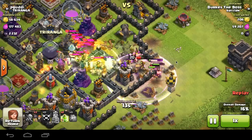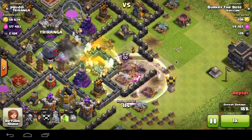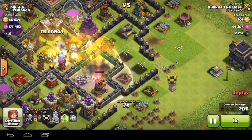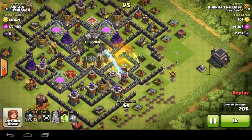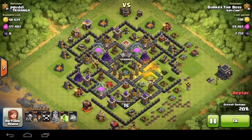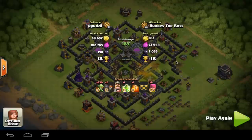He's done this strategy in lower leagues. He has a maxed Town Hall 10 with maxed troops, but this does work for Town Hall 9s as well. He's using about 220 goblins, and as you can see, he spams down all his goblins, gets all the dark elixir, and just ends the raid as if it was a lightning spell.